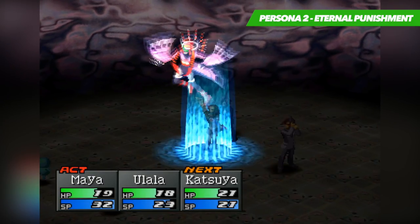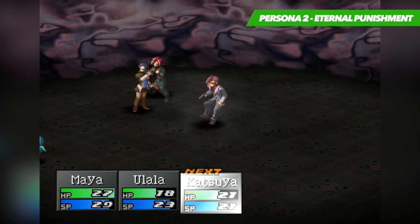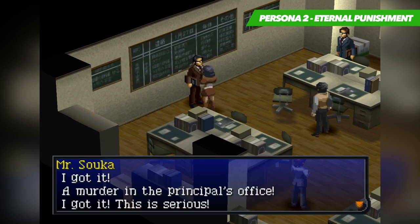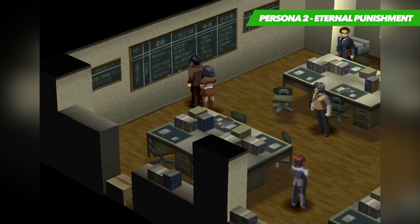When it comes to battles, you can do all the typical actions such as standard attacks, use items, defend, or use a Persona which basically acts as magic. But one inclusion is quite unique and allows you to talk to the enemy instead. By doing so it's possible to receive items, be healed, and receive advice. It can be a bit confusing to get your head around at first, but it soon becomes an integral part of the overall gameplay. Eternal Punishment is quite easily one of my favourite RPGs, but with a price of nearly $350, I can only see collectors willing to part with that amount of money for just a single game.